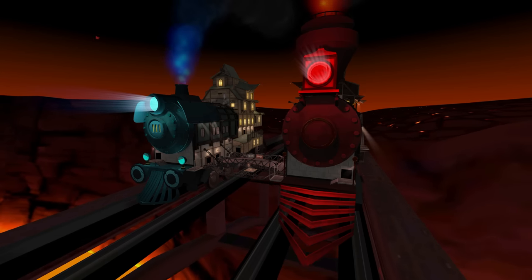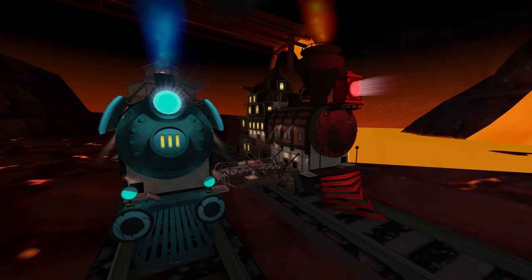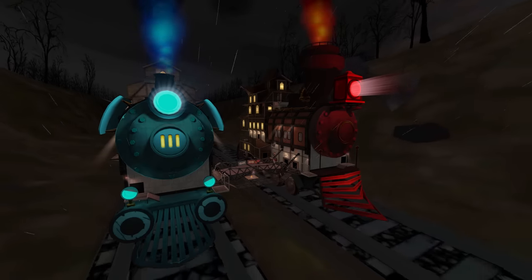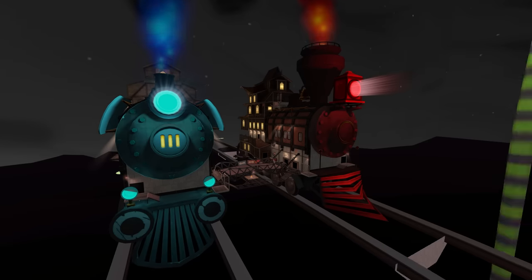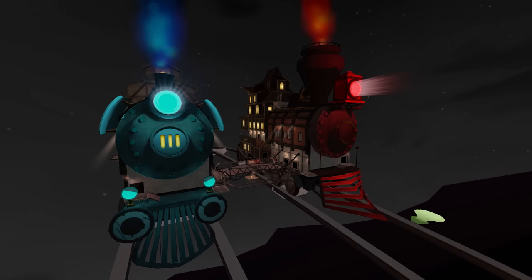The first thing I want to talk about, which is perhaps the most obvious, is the train. In-game, it looks like it's chugging along the track through a variety of wild environments, but in reality, it isn't. In fact, the map doesn't actually move — it's everything around it that does.